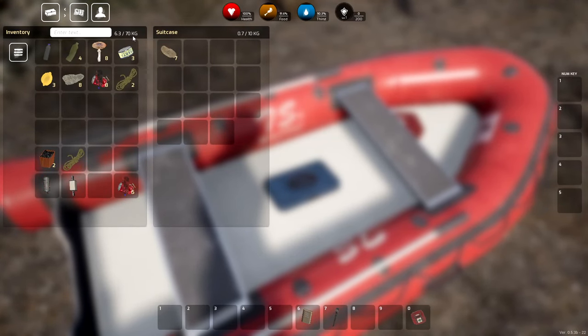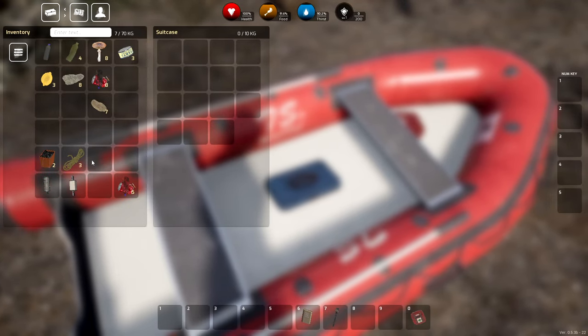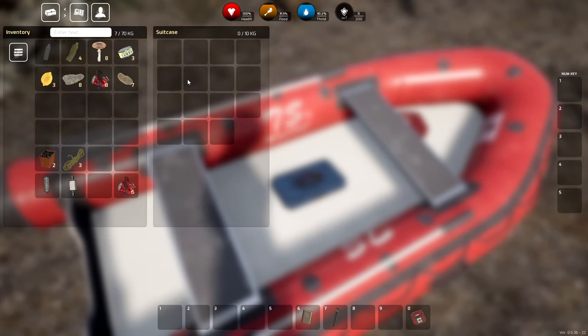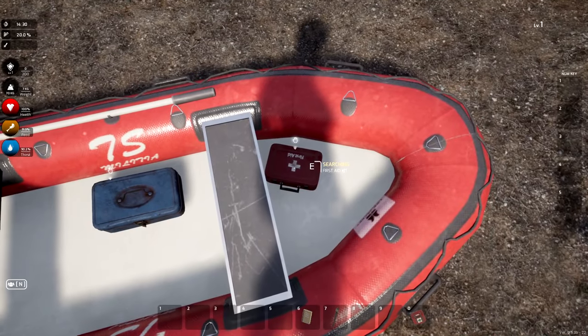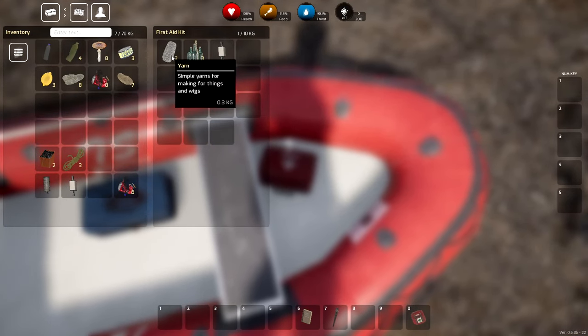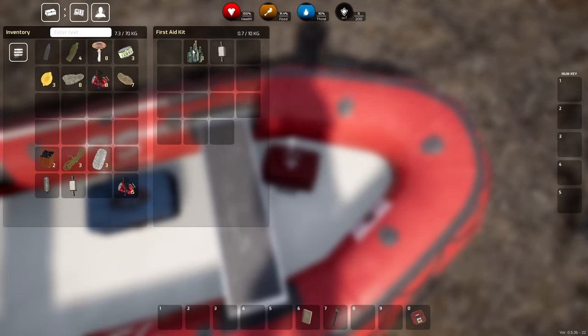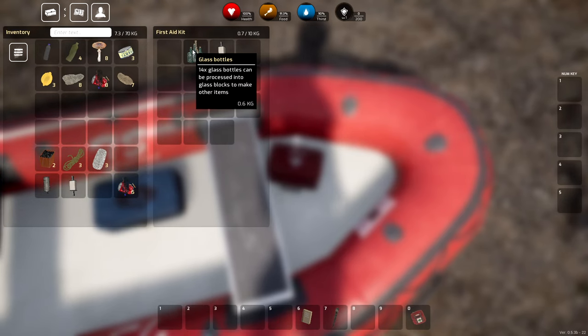I have 6.3 out of 70 kilograms. Found some potatoes — they're not stacking. That'll be fixed, it's early access so it's all good. Shift-click places things where I don't want them. There's some stone, yarn, and glass balls — those can be processed into glass blocks to make other items.